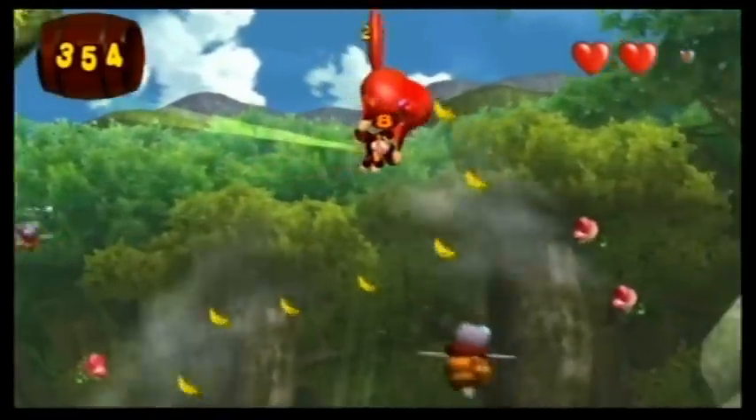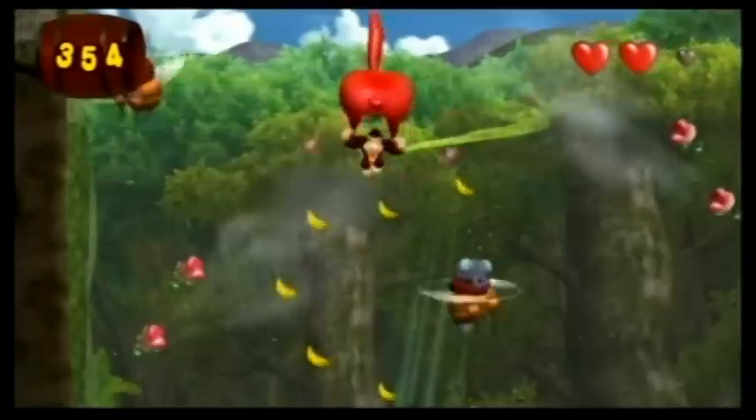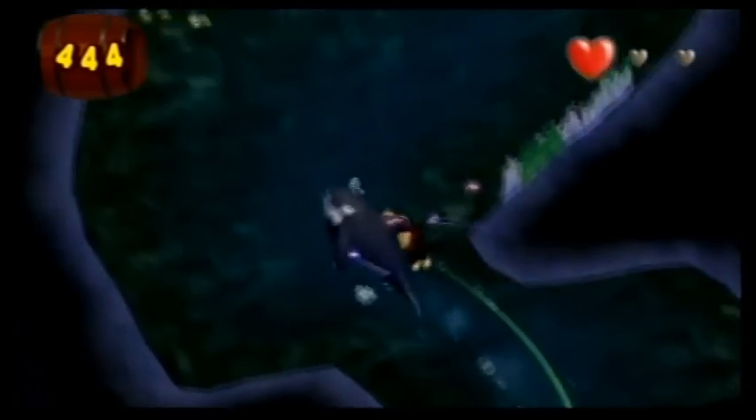Occasionally, Donkey Kong gets the chance to ride on animals to help get him through a level. These include a parachuting squirrel, a buffalo, and a few others. These sequences do add a little bit more fun to the game — although I think Donkey Kong is having a little too much fun with these elephant cannons.